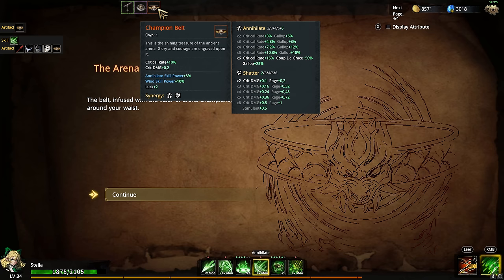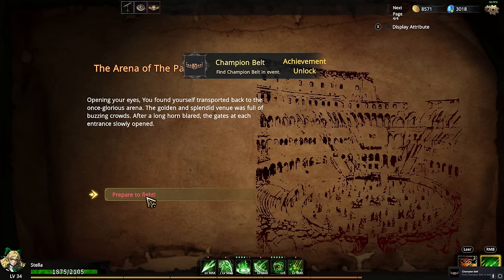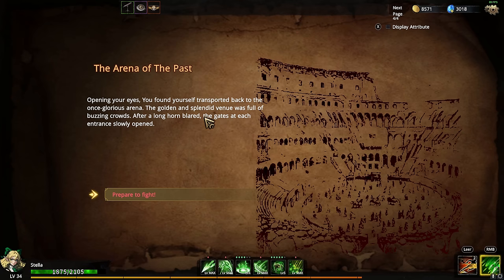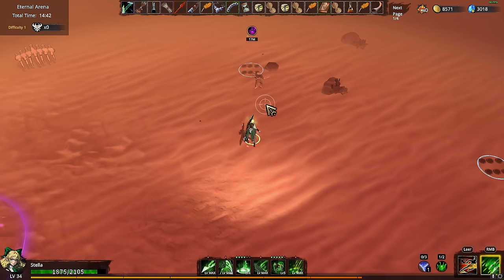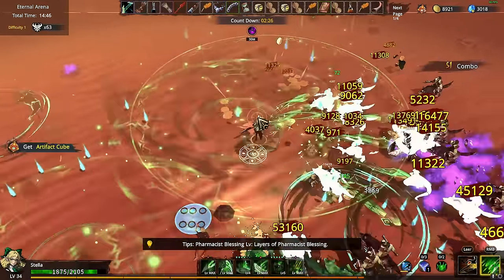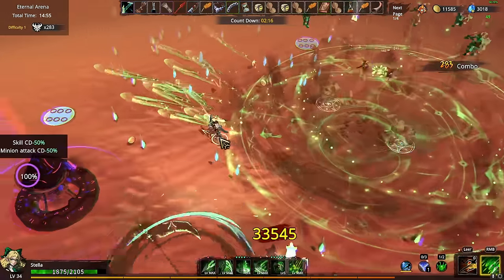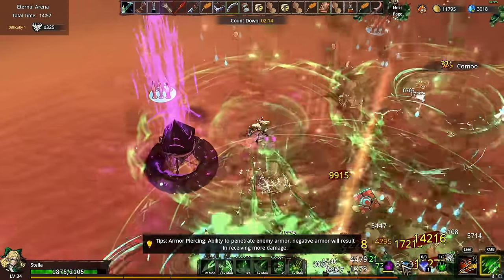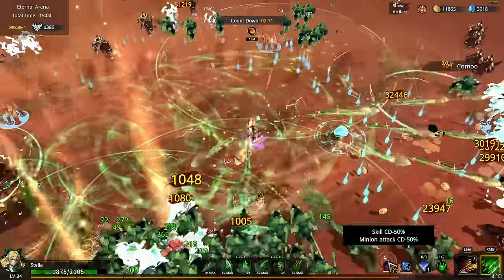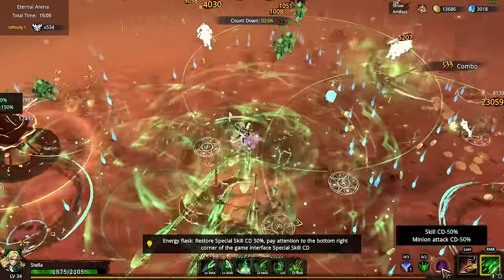Champion's belt — crit rate plus 10%, crit damage plus 0.2, annihilate skill power which we have so much of, 8% win skill — totally useless. That was worth it! You found yourself transported back to the once glorious arena. I get something legendary plus bonus experience and gold — I'll take it. There's also a shrine for cooldown buff down there. I kind of always miss that buff indicator.